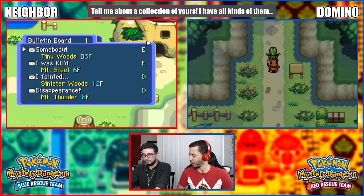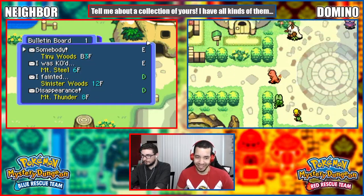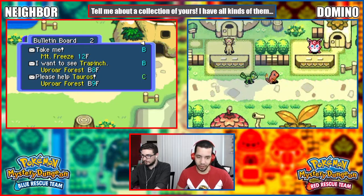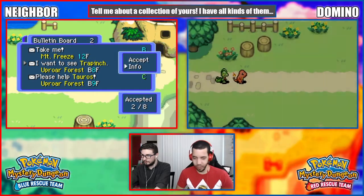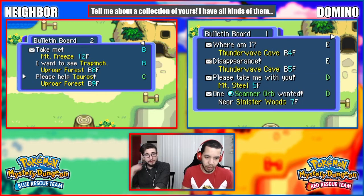Apparently earthquakes are coming - because we haven't saved the world yet. I think we're already prepared. What kind of missions do you have? I have something up for a forest, not that I haven't seen enough of that. Mount Freeze.